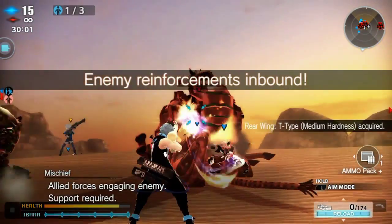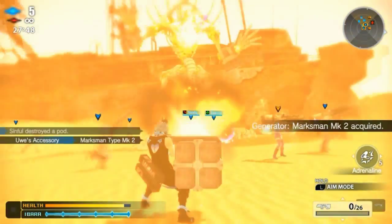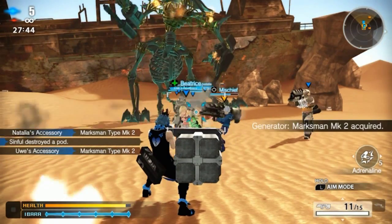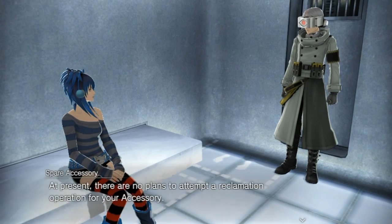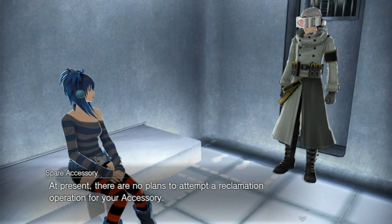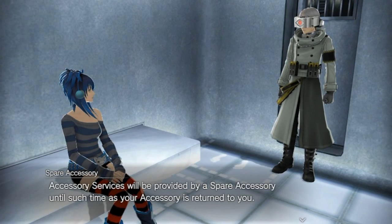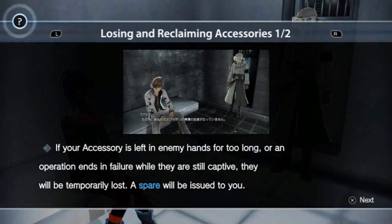Be mindful of what weapon you give your accessory. While giving them a portable artillery weapon is great for helping take down abductors, it's also extra weight for the accessory and slows them down when it comes to reviving you. And one last thing to remember about your accessory: while they are your best ally in battle, there is also the risk of them getting captured by an abductor and trapped inside of them. If you don't get your accessory out before the time limit is over, your accessory is gone.